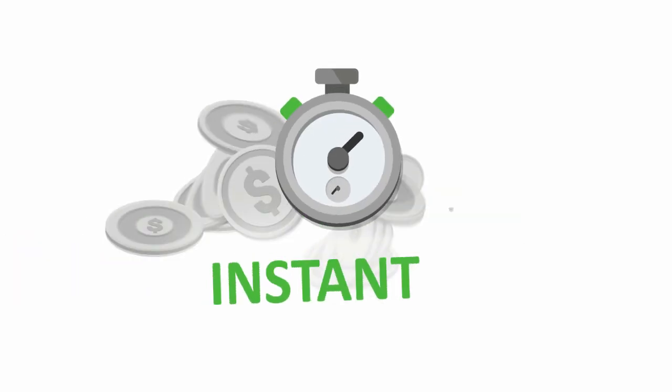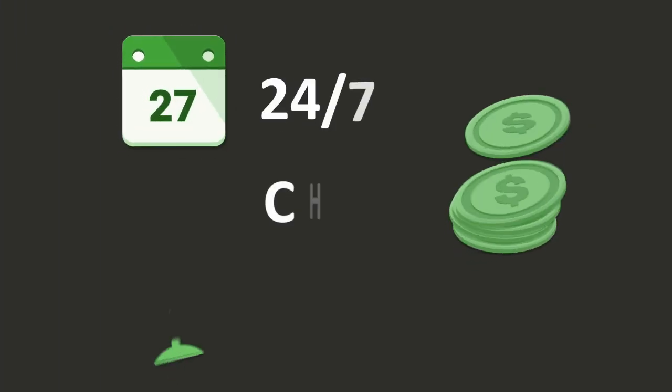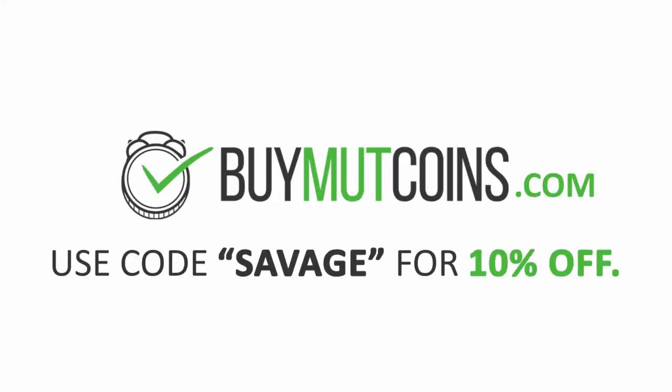Missing that key player to complete the God Squad? Check out BuyMutCoins for instant delivered Madden coins, and be sure to use code SAVAGE at checkout for 10% off.